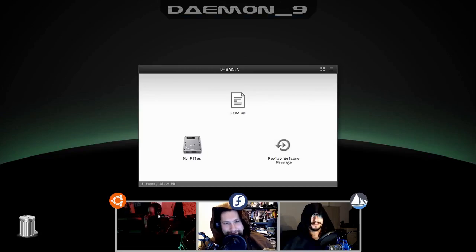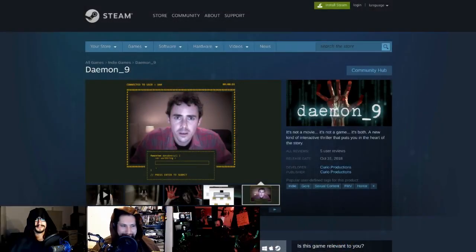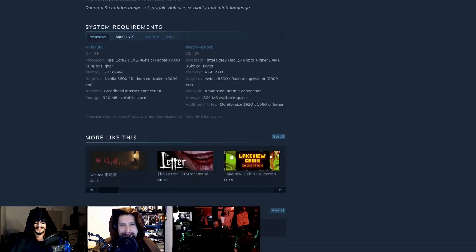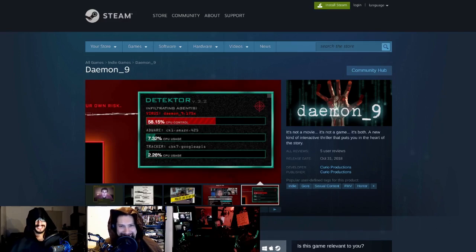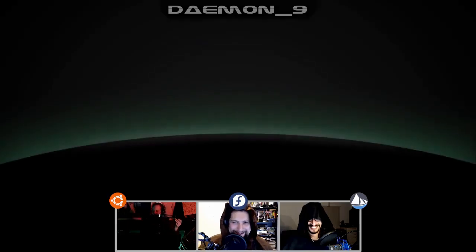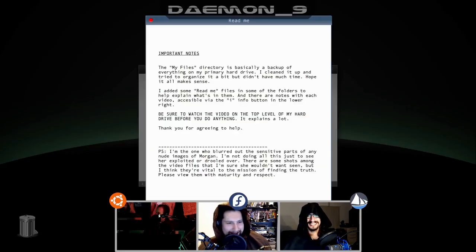What are we reviewing this week? This is Daemon Nine from Curio Productions. It's done entirely in Chrome, or whatever browser your links open up in by default. Morgan Shane has disappeared, leaving a bloody trail of mayhem in her wake — but is she a monster, or a victim of something far more sinister than the authorities are imaginating? That's a new word. And the biggest question of them all: can you unravel the mystery before the same dark force that targeted Morgan finds you?